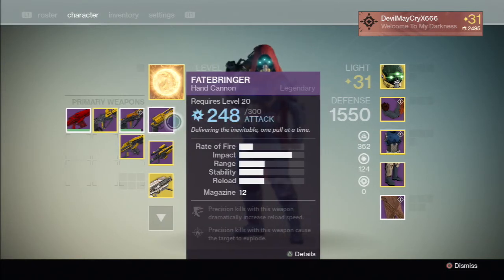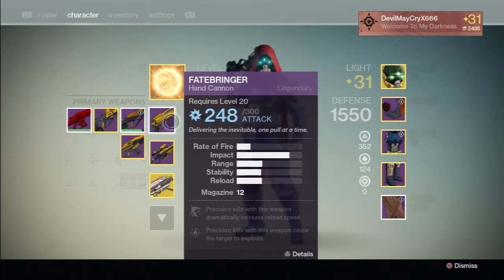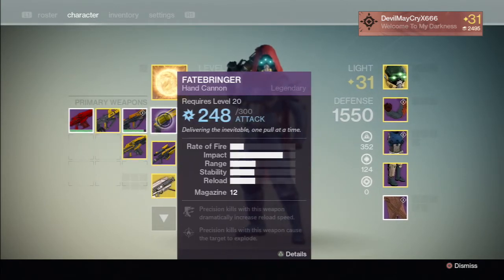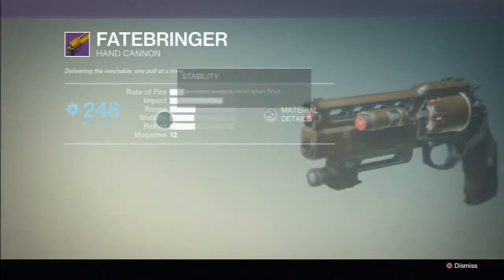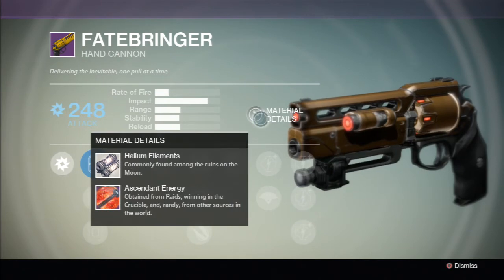A new raid weapon from the Venus raid: Fatebringer. The Venus raid has been out for a long time since the game first came out, but finally got the Fatebringer. It's a hand cannon with arc damage, 248 out of 300 attack. Rate of fire is pretty good, and impact and range look solid. Reload seems good with a magazine of 12. Upgrade materials needed are helium filaments from the Moon and ascendant energy.